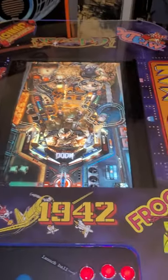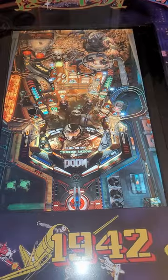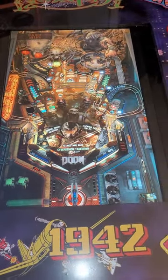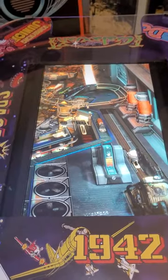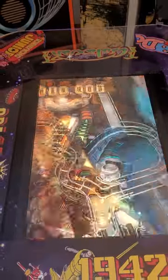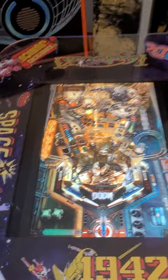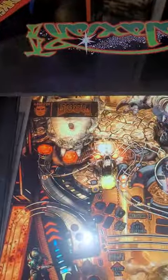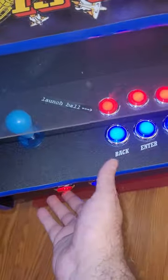It's hard to play one player on a cocktail table — this is just unbelievable. The games are so much fun to play; just that sound is pumping. Why buy a cocktail table with only 60 games? You've got the DMD display. To exit, you press these two buttons.